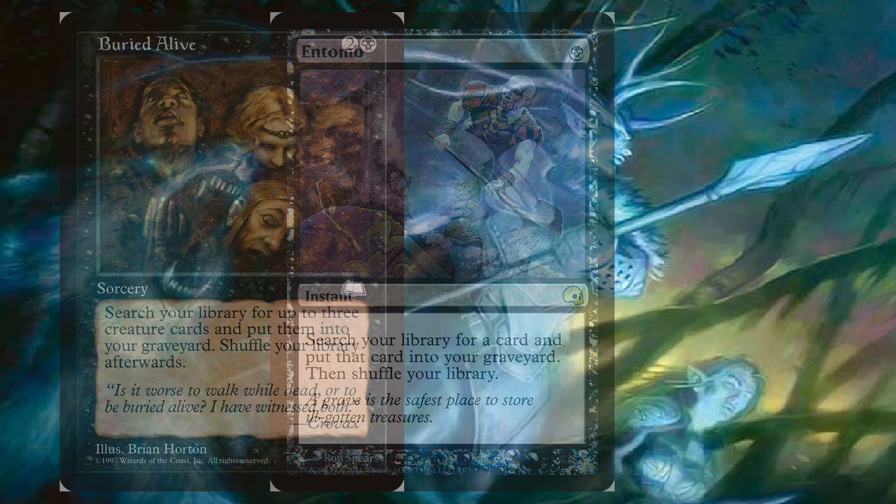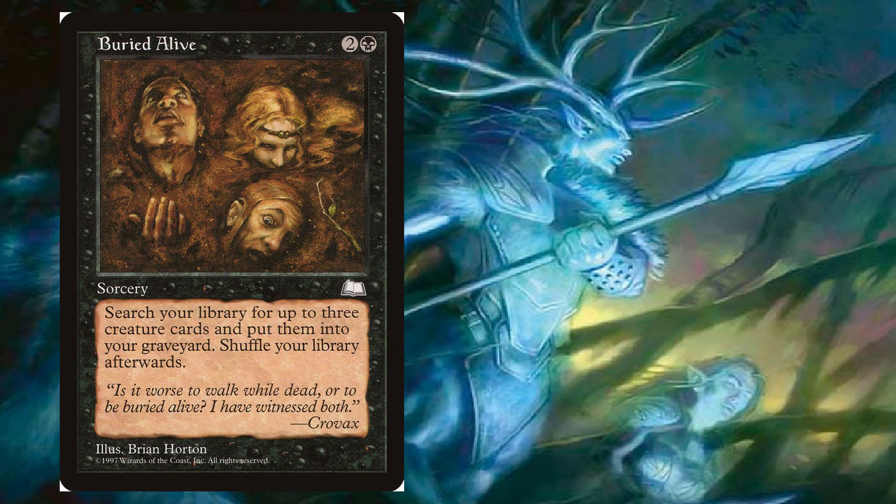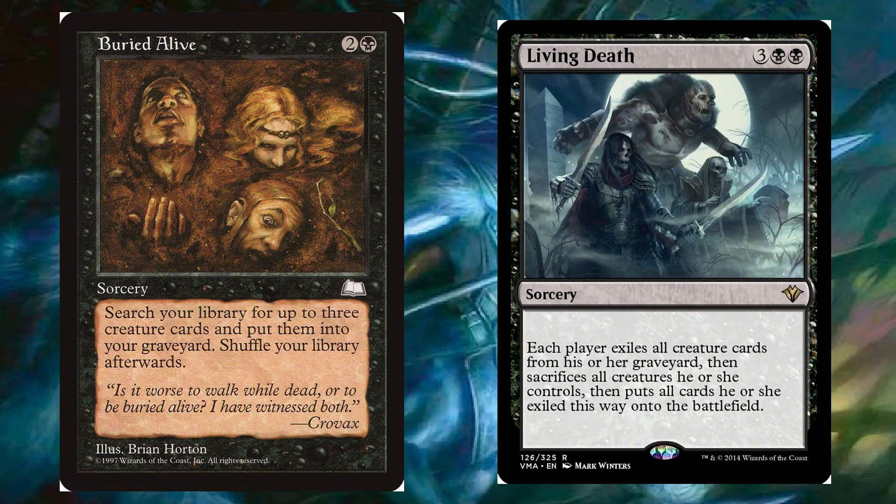Another good one in most cubes is Buried Alive — a three-mana sorcery where you search your library for three creatures and put them in your graveyard. Pretty much the same thing as Entomb, costs three times as much, does three times as much. This is a really good one if you're playing with Living Death, so you can instantly reanimate all three creatures at once.